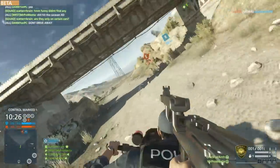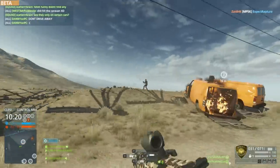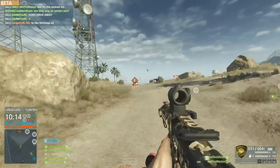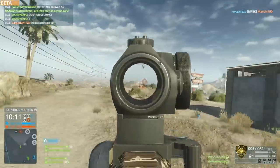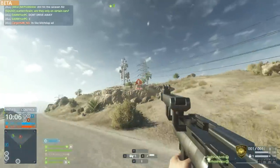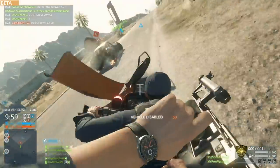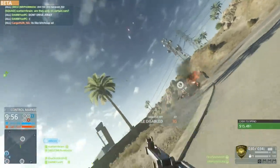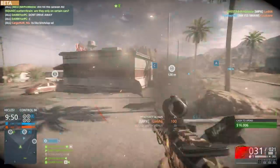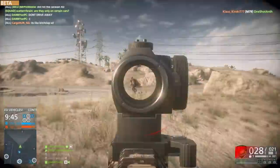The bullet drop is real though. Hardline's maps are quite a bit smaller than standard Battlefield maps. For example, sniping from the A flag to the C flag on Dust Bowl Conquest — pretty much right across the map — is only around 250 metres max. To make up for that reduced range, the rifles have a lot more bullet drop, but that still gives you the authentic sniping experience. Instead of 600 metres, you're having to account for bullet drop over just 250 metres, but you're still getting that experience you expect from a Battlefield title.